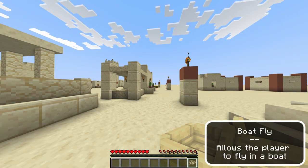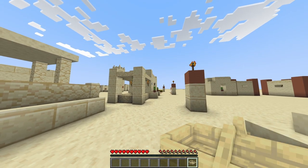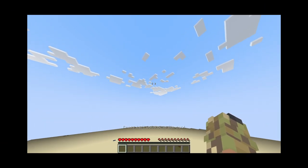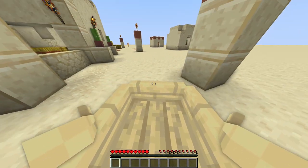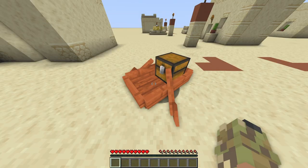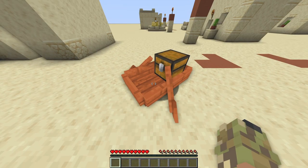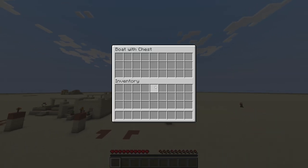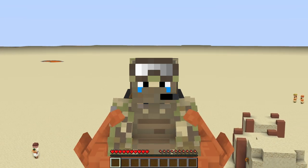The next hack is boat fly. The boat is actually going to go up and down depending on the player's head rotation instead of hitting space because of Minecraft limitations. Let me place the boat down. That is too fast — let me make that a little bit slower. That's a lot better. By the way, boat flight also works with chest boats, which is actually pretty cool because not only are you flying in the air, but you're also carrying stuff in the boat with you.